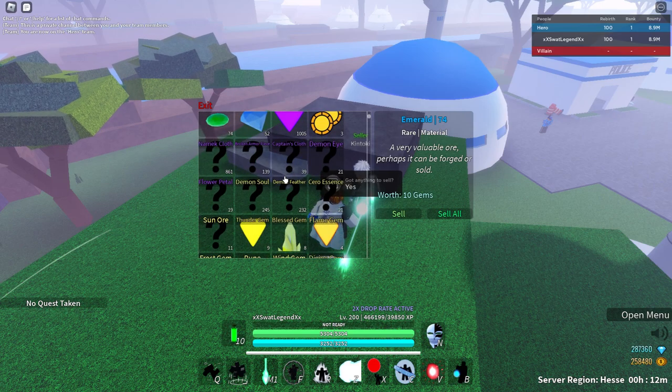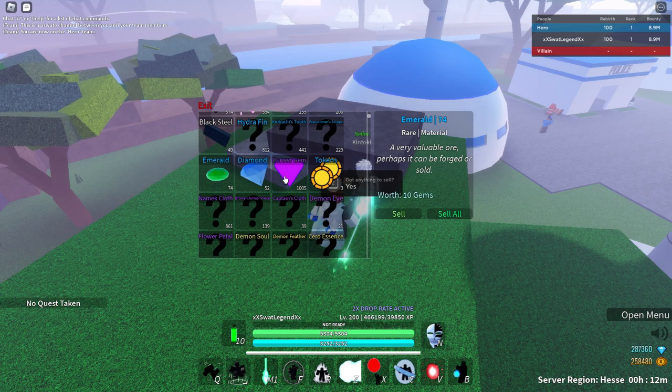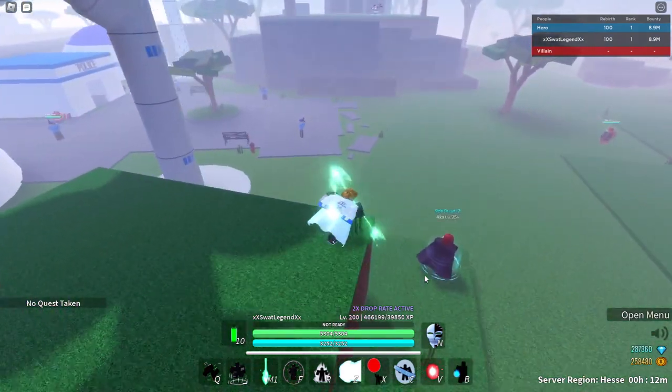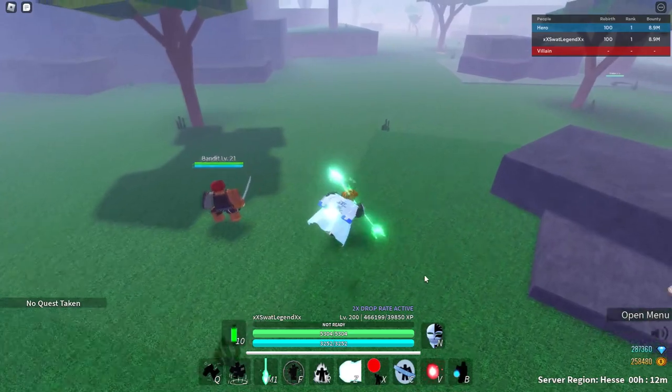Don't do this, please. Don't sell emeralds, don't sell diamonds, don't sell these items. They're extremely rare. Compared to an enemy drop, these only spawn every 10 to 20 minutes.